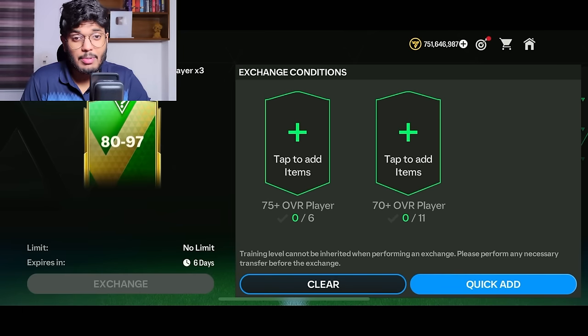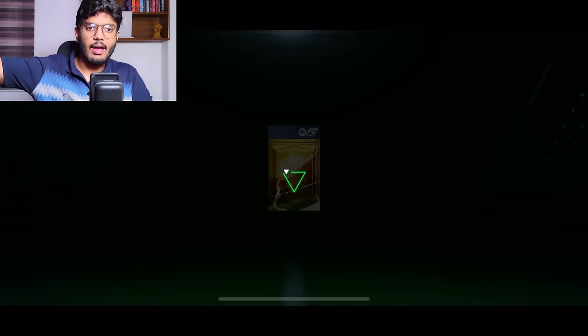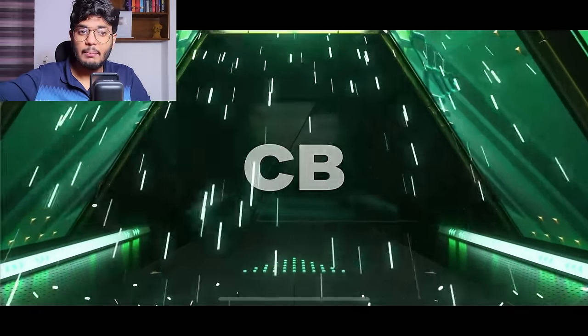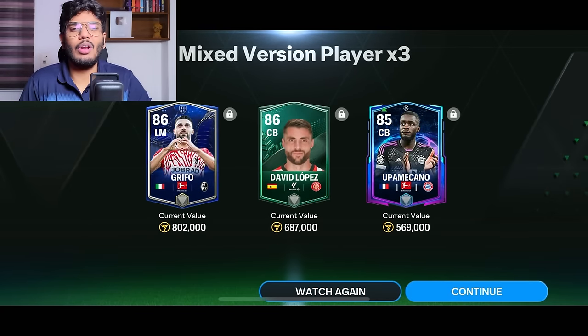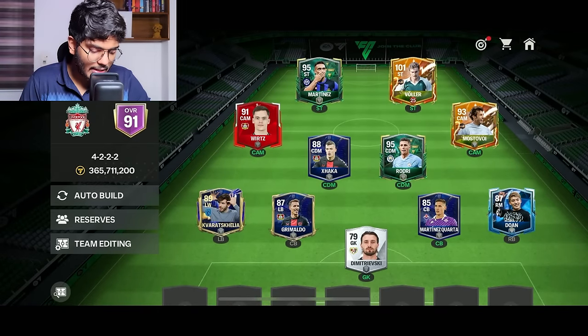No goalkeeper packed yet, so I'll try the 80-to-90 sounded exchange as a last hope — otherwise I'll use the silver goalkeeper I have. The final exchange is a winter wildcard walkout from Spain: a center back from Girona, David Lopez. No goalkeeper means we haven't reached 92 OVR, so I'll have to start the match one goal down.